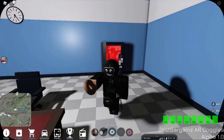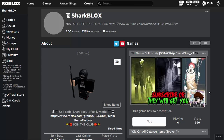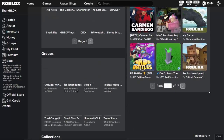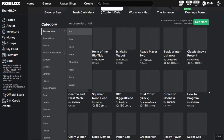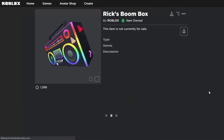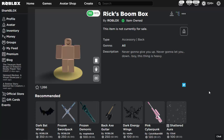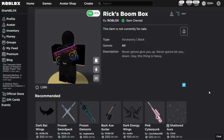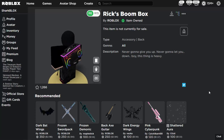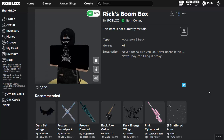Now let's go to the Roblox website to verify we've got the boombox on our account. Roblox is being slow today — probably a lot of people playing the event. Scroll down to accessories, then back accessories, and there it is — Rick's Boombox. The icons aren't loading but we clearly have it. If you enjoyed this video, leave a like, subscribe, and turn on notifications. I've got more event videos coming soon — thanks for watching!